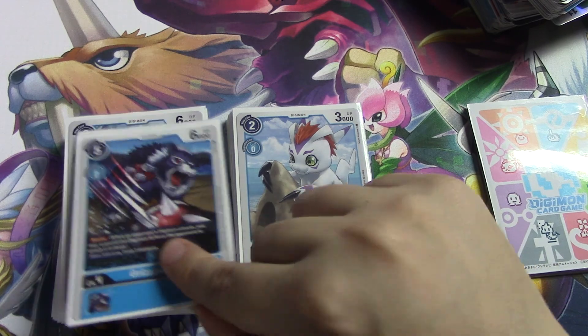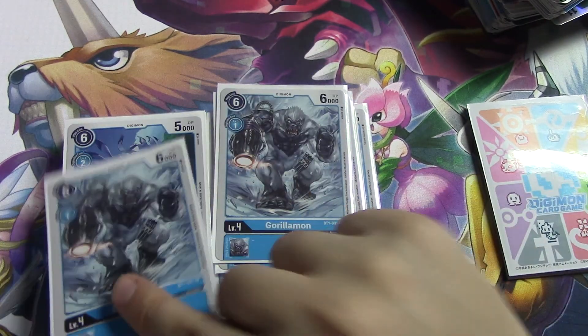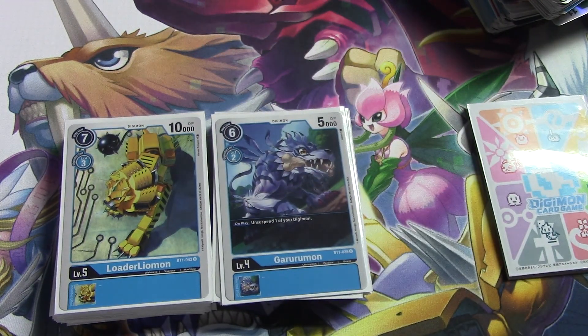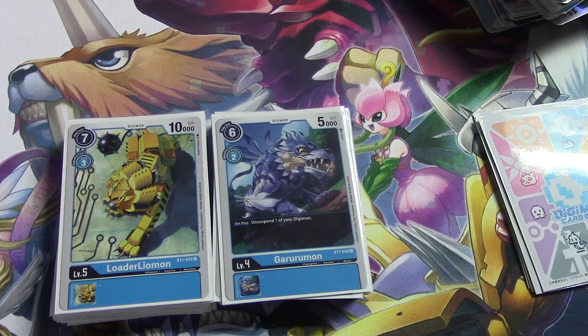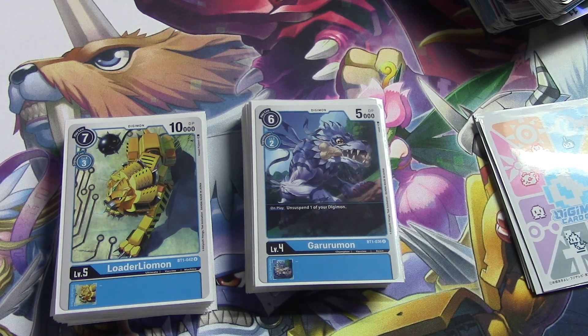These are pretty standard: four Grizzlymon, four Gorillamon because we want a memory star, and three Gurumon. At first I was hard pressed to putting Gurumon at four, but it's fine — you don't need the nuts MetalGurumon play in this kind of deck because you're not trying to be as aggressive, you're just trying to Omnimon turbo. This guy gives you amazing boards versus matchups you'd probably otherwise lose.